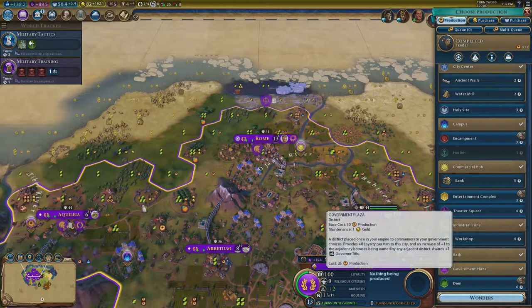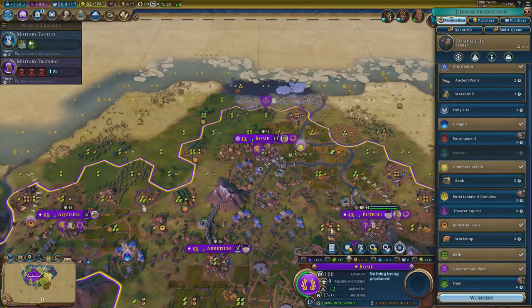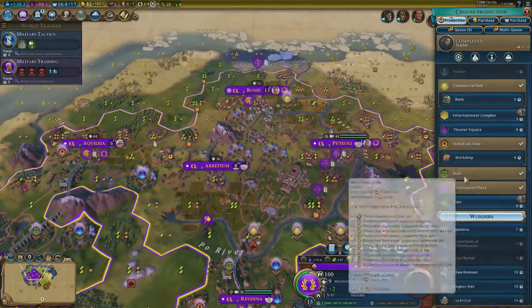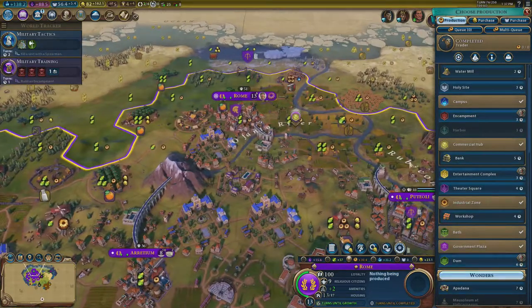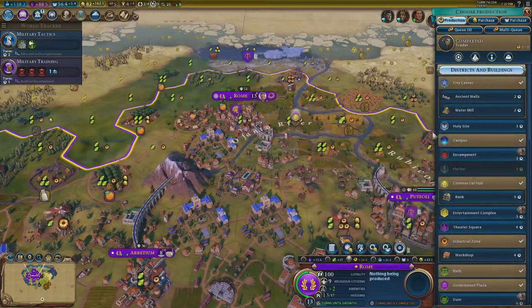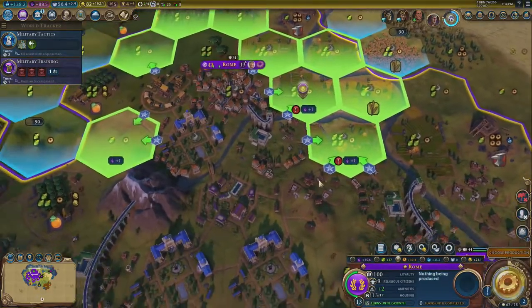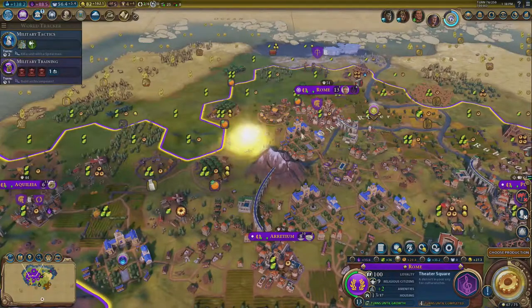When we got the government plaza we picked Ancestral Hall — I still believe that was right. All those three builders meant our cities came up and running quickly. We could in theory have got Audience Chamber for extra housing, but we've got plenty of housing playing as Rome. Theater squares are now coming in — I'm just surrounding my campus to get the biggest adjacency I possibly can.